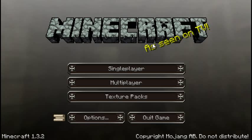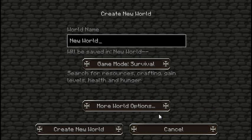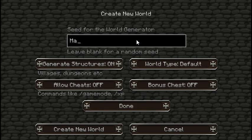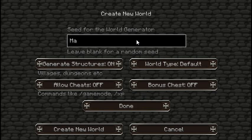Let's go into our single player stuff. What do we call it? We'll call it just the title of the series. And the seed — we'll play survival. The seed we shall use, let's just use my name. We're going to leave everything off except for generate structures. And I'm thinking large biomes, because I love the large biomes. And here we go, let's create a world.